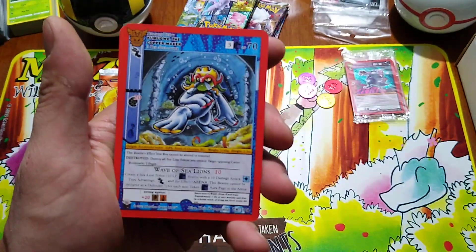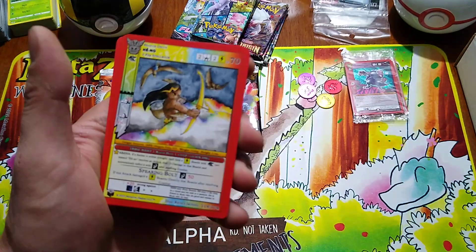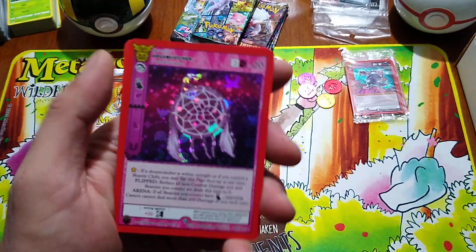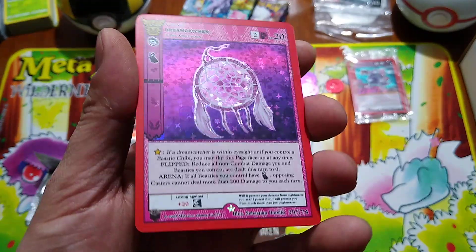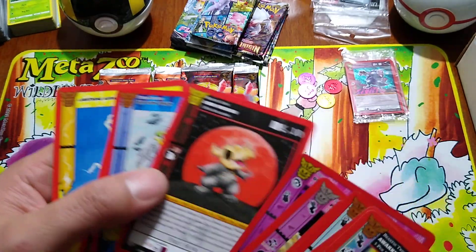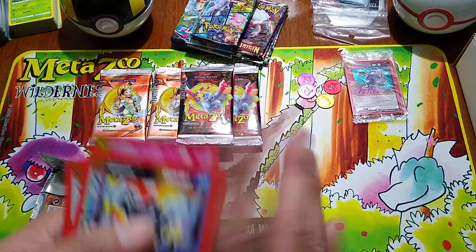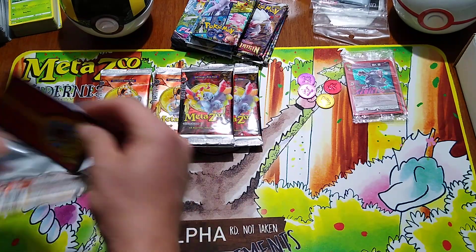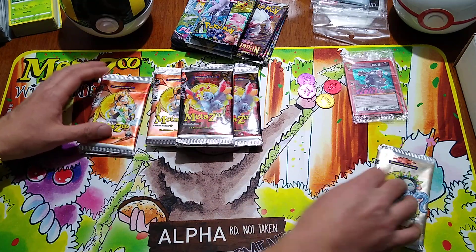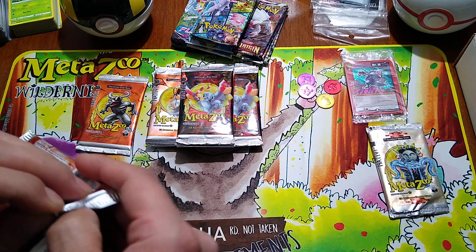It's kind of a different style of artwork — it's like it wants to be retro, but this is one of their latest sets. Oh man, we got a Dream Catcher Hollow! I'm going to have to check the price point on that later. Pack one fire so far for MetaZoo Native!